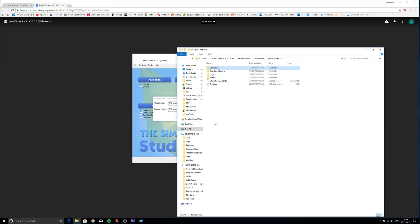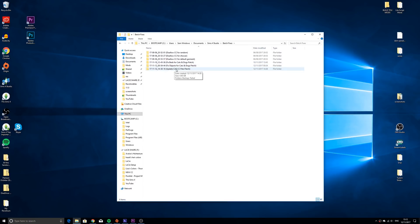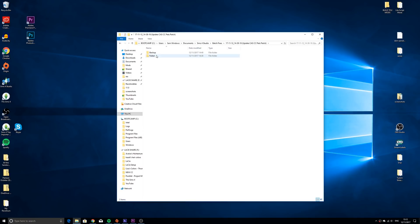What I didn't notice earlier was this folder that popped up when we finished. If you go into Batch Fixes and find the recent update - Update CAS CC for Pets - you can find out which two items failed. They're in my toddler hairs, so these two failed to be updated and I'm going to remove them from my game. I had no failures on the build CC, so I just need to find those two in my mods folder and remove them, and my game will be working perfectly.